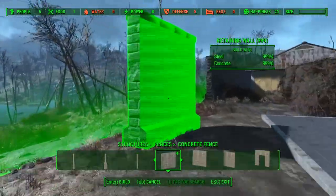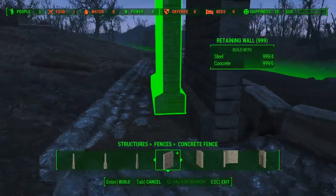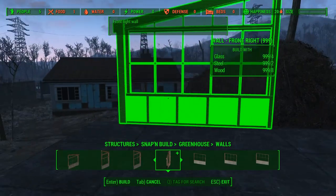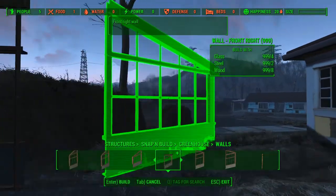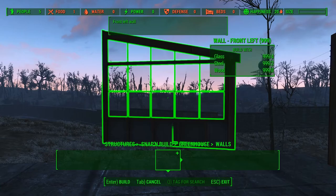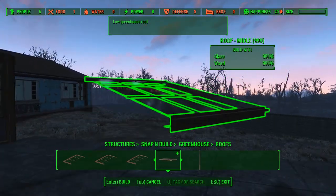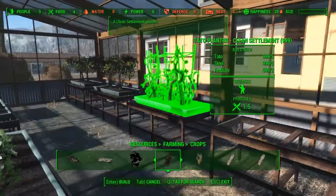We're setting the perimeter now, building walls around — still from a mod. I use a lot of mods to build my settlement, all from Nexus. Establishing food, building a greenhouse now, making sure there's enough food for our settlers.